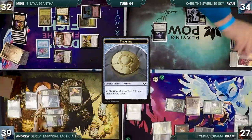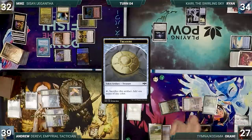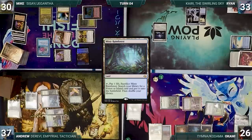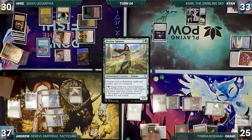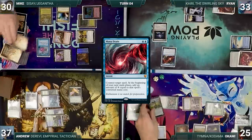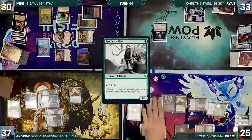Ryan draws, takes no actions, and passes. Okami draws and moves to combat, attacking Ryan with Elvish Mystic, Mike with Temna, and Andrew with Collector Ouphe. They all take it and Okami gains 2 life. In his second main phase, he pays 3 and draws 3 through Temna. He plays a Misty Rainforest, cracks it, pays a life, and fetches up a Savannah. He casts Destiny Spinner; in response, Ryan casts Mana Drain — Remora triggers and Mike draws. Drain counters Destiny Spinner, and Okami follows up with Birds of Paradise, casts Finehorn Elves, and gives the turn to Andrew.